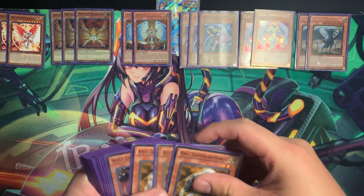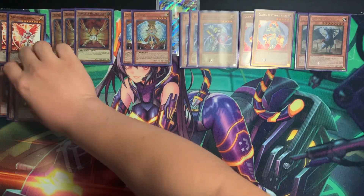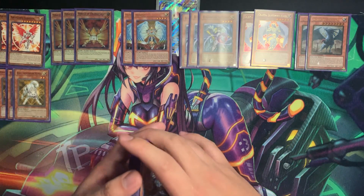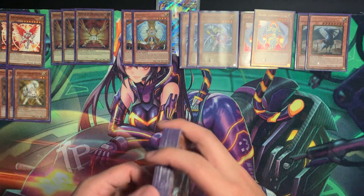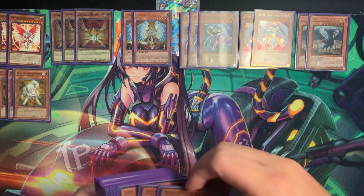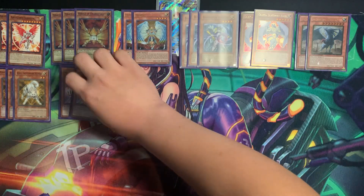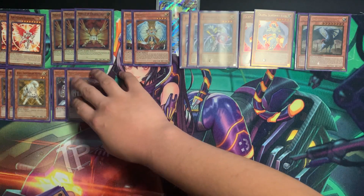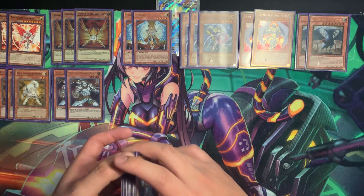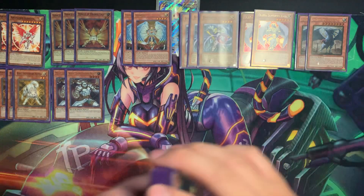Next up, three Raiko. Playing three Raiko because we really need things in the grave. We need a certain number of cards — four Fairies and four Lightsworn names — so gotta mill them, and Raiko is probably the best four-star monster in Edison. Next up, only two Wolf. It is nice that you have three Solar Recharge, but I still don't want to open more than one Wolf. I need to mill these.